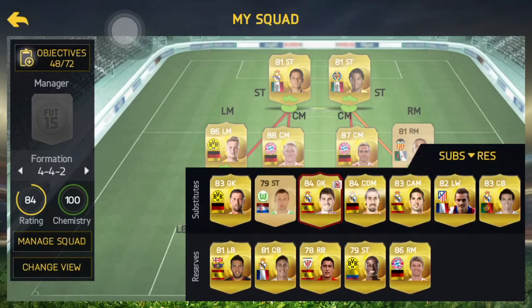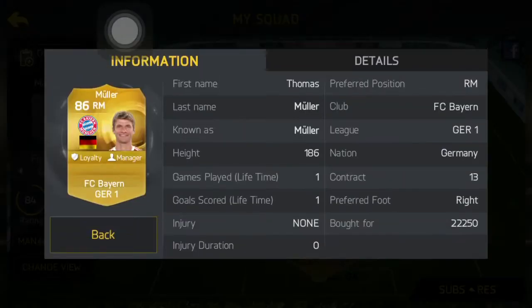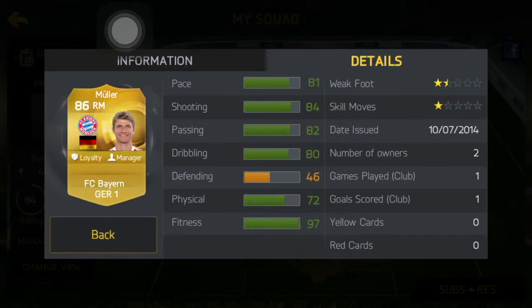On our right wing, we have Muller. The reason I chose Muller is because he's extremely affordable and I'm not able to purchase his more expensive teammate. His pace of 81 and shooting of 84 may not be comparable to Reus because of the pace, but he has played very well for me. He played 1 game and managed to score a goal in that game.